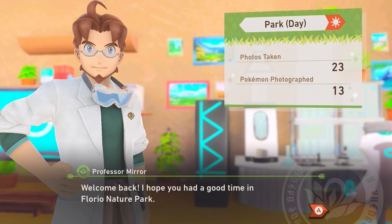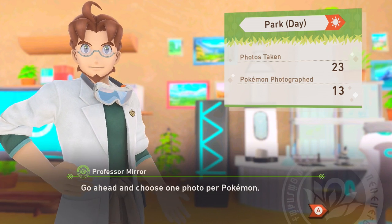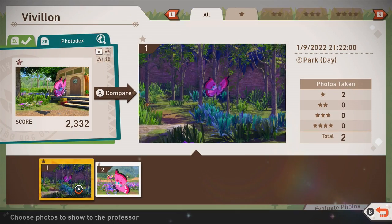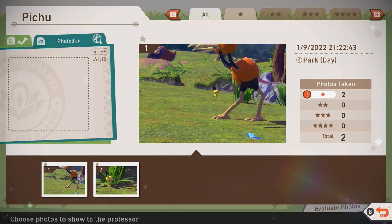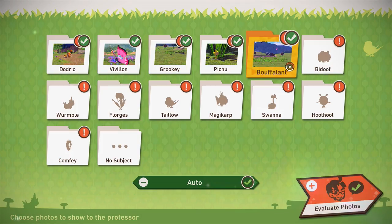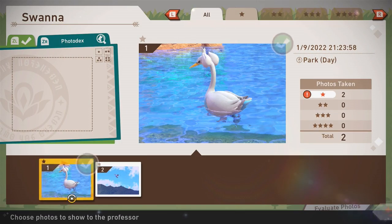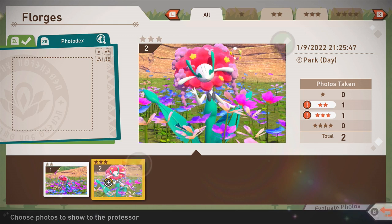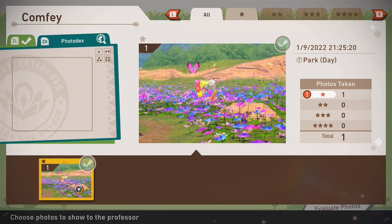Welcome back! I hope you had a good time in Florio Nature Park. Now just like before, it's time to show me some photos you took. Go ahead and choose one photo per Pokémon. Dodrio, Vavilion, Grookey, Pichu, Braviary, Bidoof, Hoothoot, Swanna, Magikarp, Taillow, Flourges, Wurmple, and Comfey.